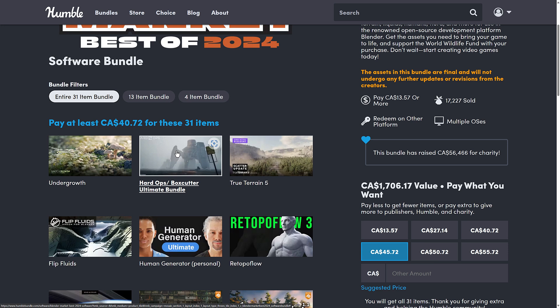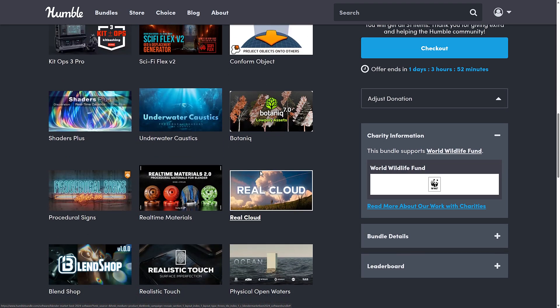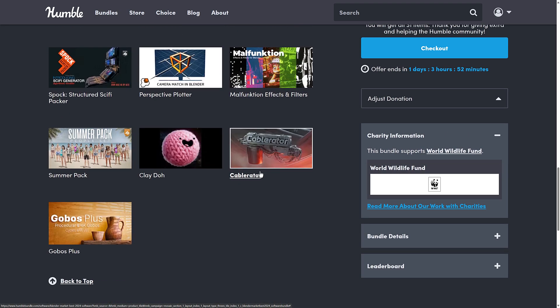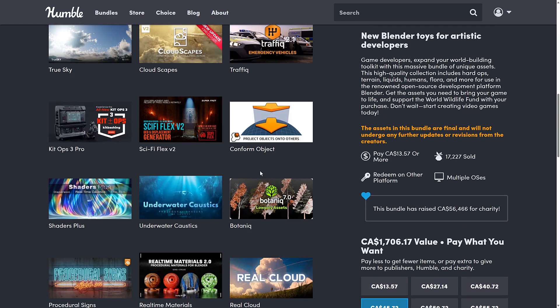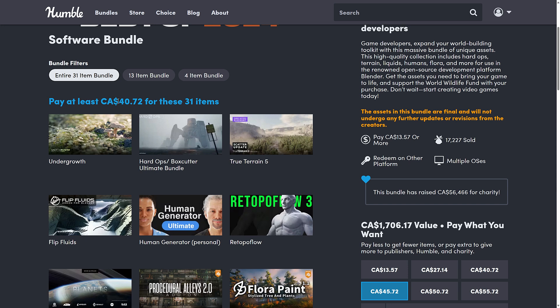If you've caught my first video on this bundle, I've got some good news: some things were added to this bundle since then. There's even more added to this great collection of the most popular Blender add-ons. You can pick all this up for around 30 bucks US, but the key thing we're going to look at here is Hard Ops and Box Cutter.